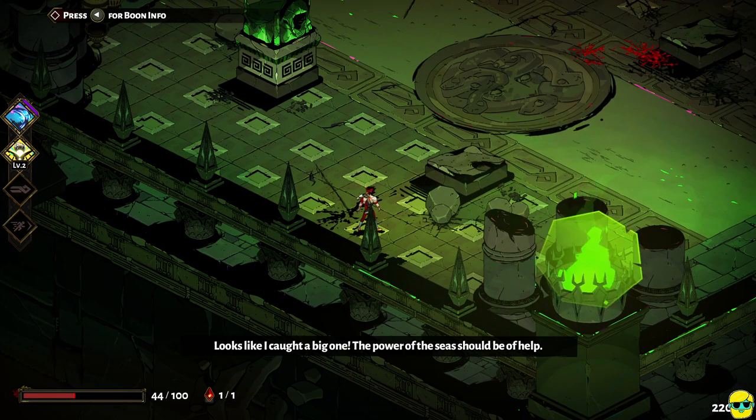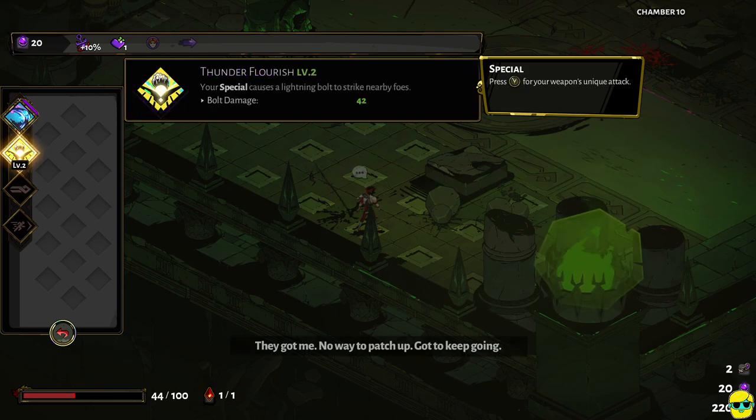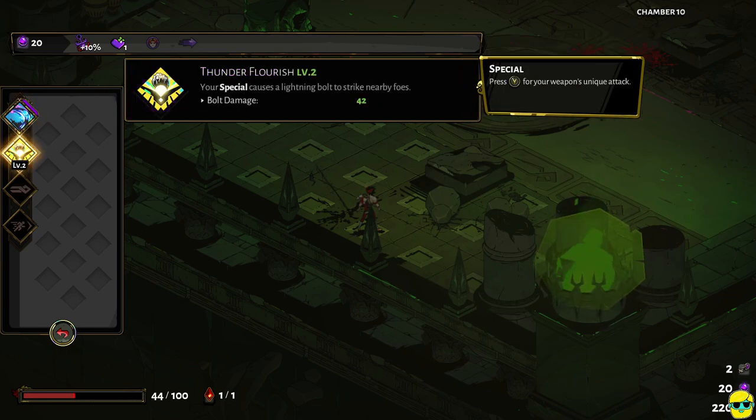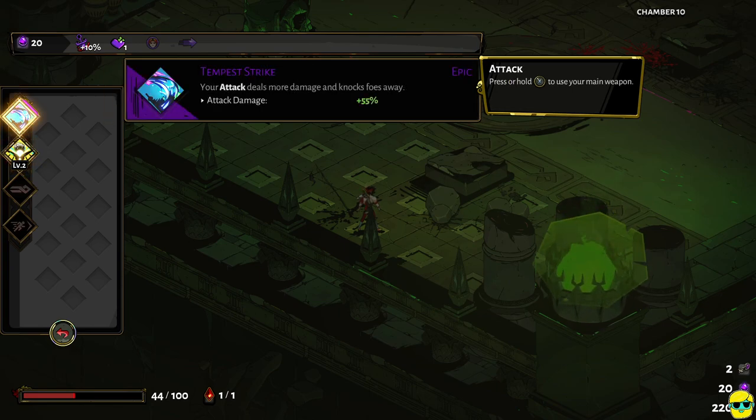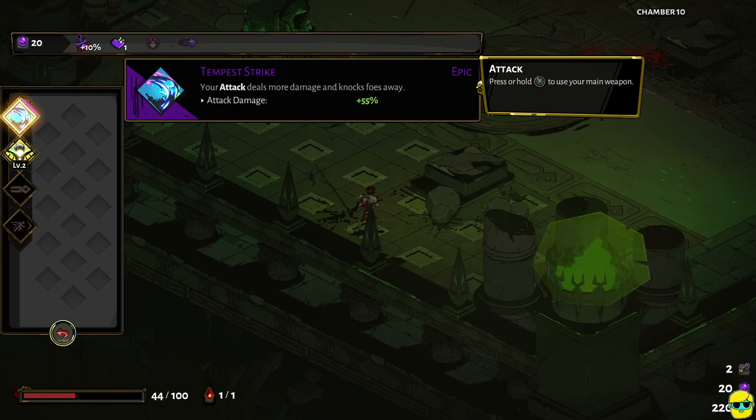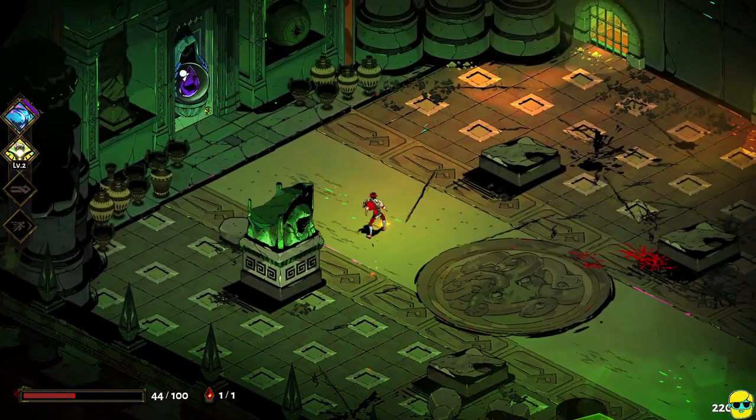The power of the seas should be of help. Now you'll notice when we go to the options menu that you can look at your boons. Here's Thunder Flourish at level 2, and you'll see LV2 on the icon on the left. Tempest Strike is purple with a purple badge on the diamond to indicate that it's epic. You can go up and see all your mirror powers — Shadow Presence and Chthonic Vitality, for example — what level they are and what they're doing. So you can use this to understand what all your buffs are doing for you.